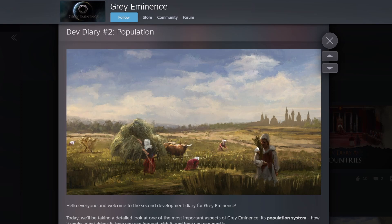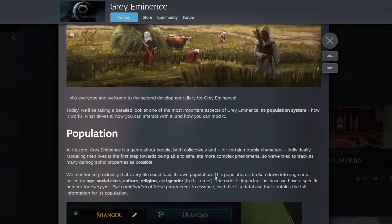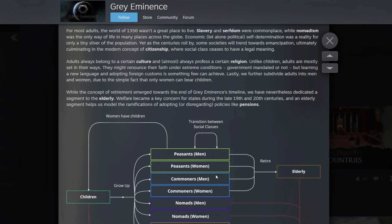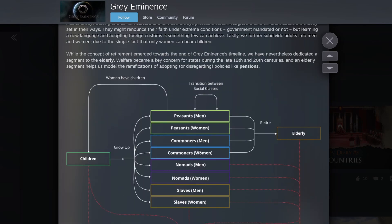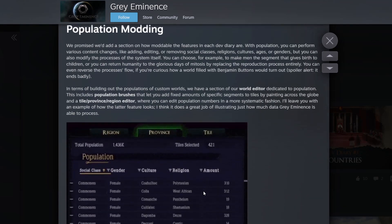Today's dev diary is all about population systems in the game. This game looks like it's data-focused, so this is going to be entertaining and interesting as to what kind of mechanics they're going to have and how they're going to model all these systems. There are some nice screenshots in here. I'm not going to go into the complex modeling side of it - you can read the dev diary yourself if you're interested, and I'll leave a link to it down below.